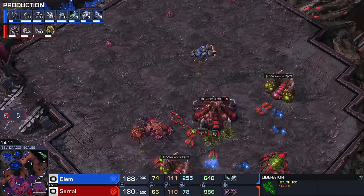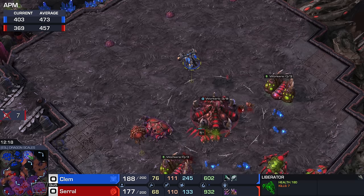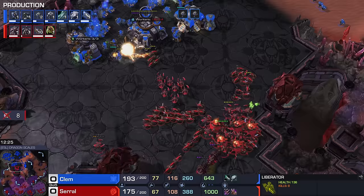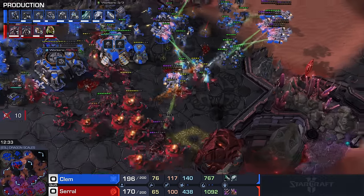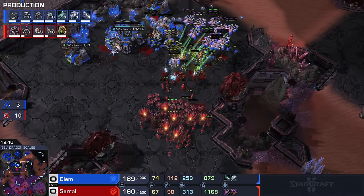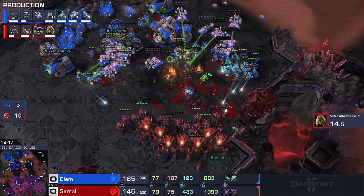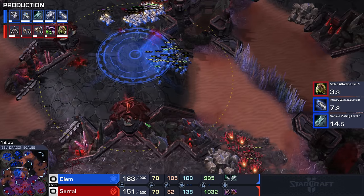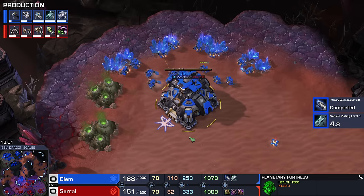Clem being an absolute nuisance. APM-wise, this is where the story is being told. Look at that — Clem at 473 actions per minute. That is ludicrously fast. We do have a couple of Fungal Growths though, and Fungal Growth can certainly change the tide of battle. We have energy for it, but Serral is being very conservative, trying his very best to not pop those balls too early. I don't think this is really going to allow him all too much. Our Zerg player is falling down in the supply count. Fourth Command Center secured right here by Clem. Lovely work right here by the Frenchman — he's controlling the pace of this game so well.